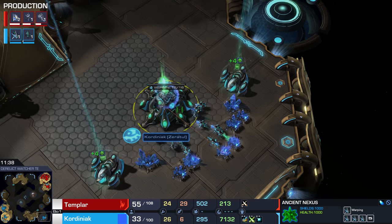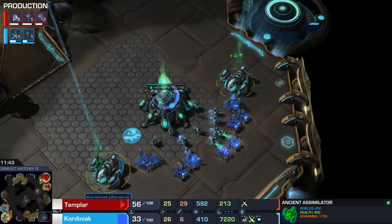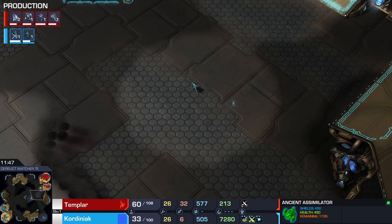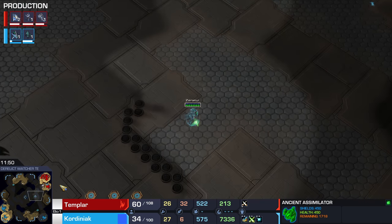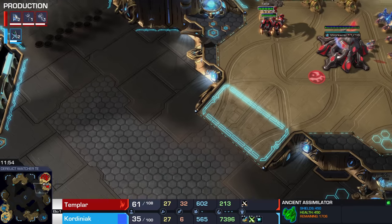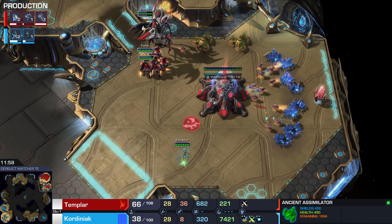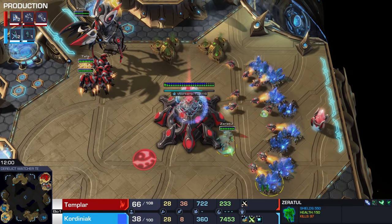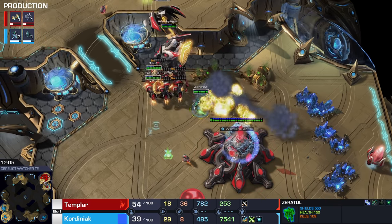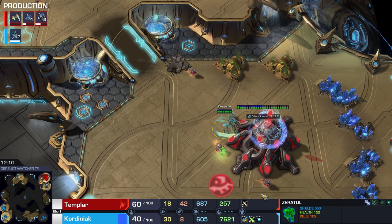Bottom right corner is still completely unscouted. We are now at 7,000 gas. These gas geysers don't actually need any probes — they just automatically start up and start harvesting, so you never really run out. Pretty convenient. I think the main reason they have that is so Zeratul can actually dedicate some supply to units, otherwise you'd have to soak up quite a bit of supply on probes going into the gas geyser. So far he hasn't really needed units. Do the big swipe — yeah, pull the probes? Oh, that's bad. You don't want to pull the workers because then they stack up.